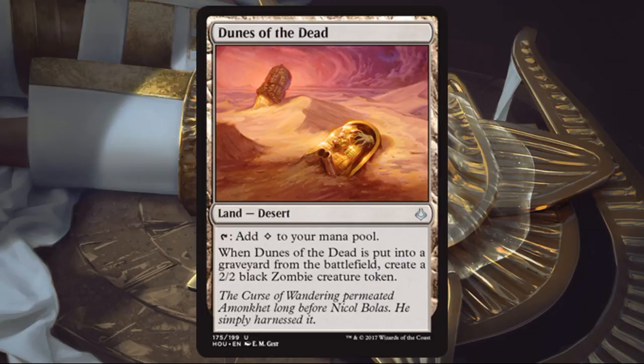Dunes of the Dead. This one's a little faster — it doesn't come into play tapped, but it only gives you colorless mana, so it's probably better in a more stable two-color deck. If you can find a way to get it into your graveyard, you get a 2/2 black zombie creature token. Not for all decks, but if you're into the desert theme, it'll be just fine. The zombie could be nice in some circumstances, but I think that's mostly supplemental.